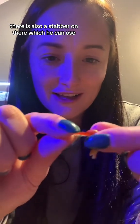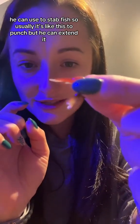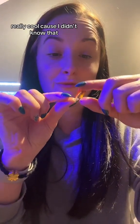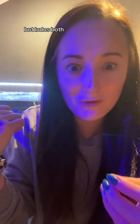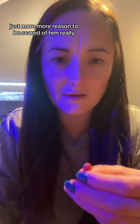But mantis shrimp, which I didn't realize, can have both. So this is what he uses to smash — he's got them like this — but look, there is also a stabber on there which he can use, and it's really sharp. He can use it to stab fish. Usually it's like this to punch, but he can extend it. I thought that was really cool because I didn't know that — I thought you could only get smashers or stabbers, but Ludo's got both. Just more reason to be scared of him!